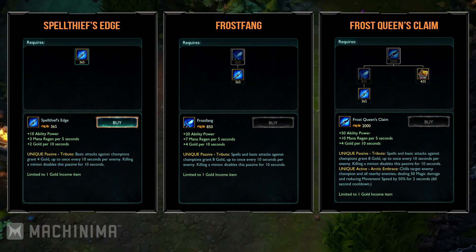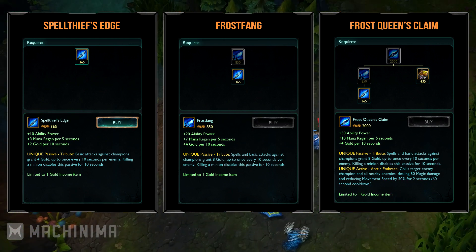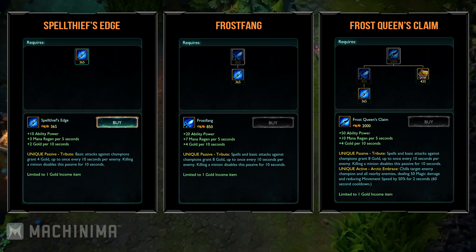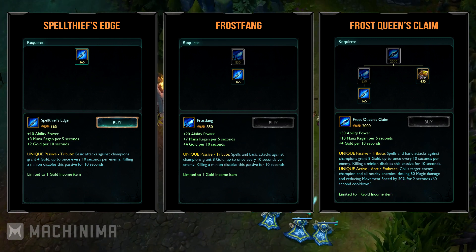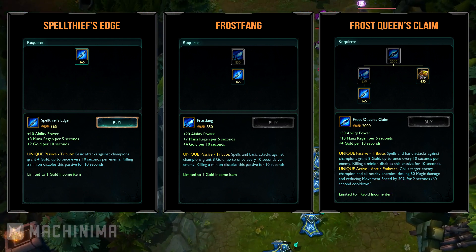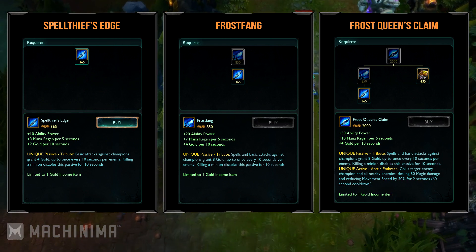Spell Thief's Edge is somewhat like Kage's Lucky Pick. You'll be able to upgrade it to Frost Fang and then Frost Queen's Claim, which is replacing the old Shard of True Ice. The previous items will all give you ability power and mana regen per 5 seconds. Unlike the Ancient Coin, Spell Thief's Edge will give you gold per 10 passive at level 1 — a 2 gold per 10 seconds passive — and it'll also grant you 4 gold every time you use a basic attack on a champion, once every 10 seconds.